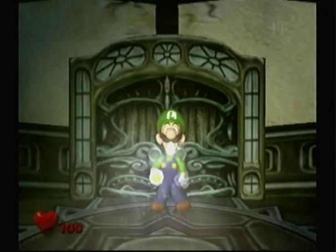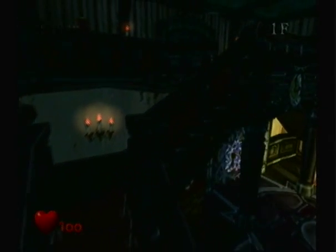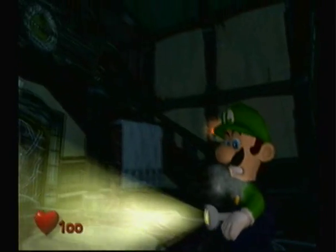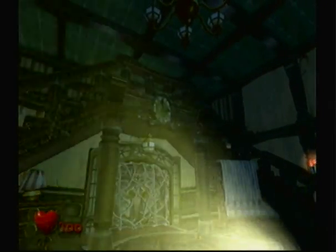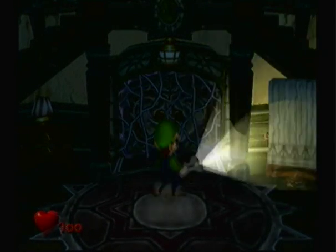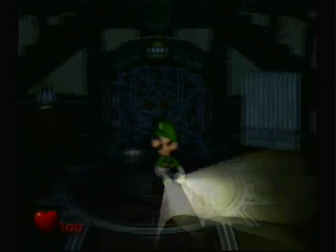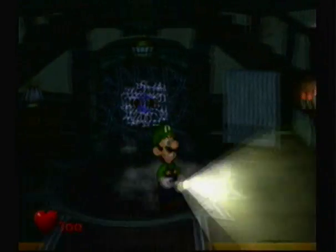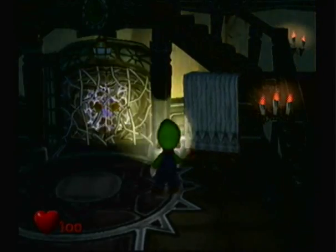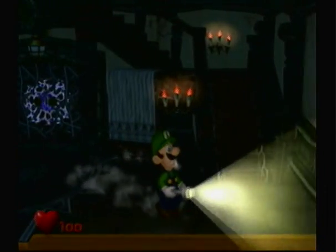Let's get started! So, we entered this mansion for whatever reason — who knows, maybe Luigi wants to go exploring. Anyways, you use the control stick to move, of course. You use the C stick to move the flashlight up and around. Pressing L or R does nothing.